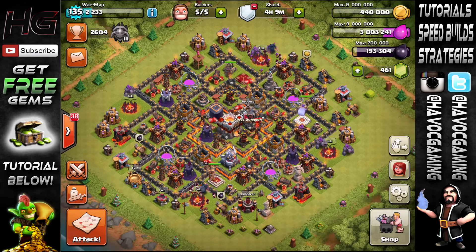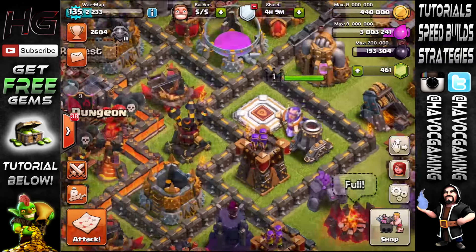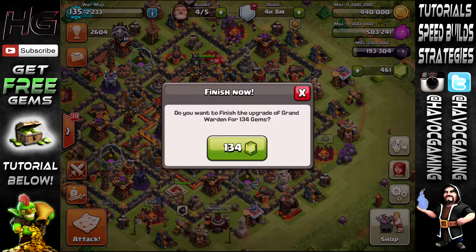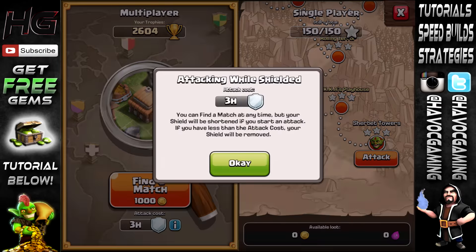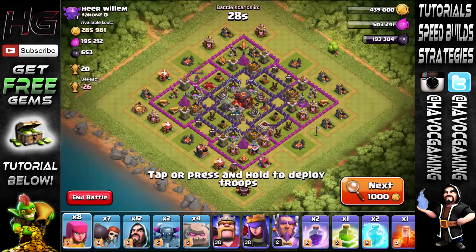That's pretty much it — save. Looking good so far and we have our first Town Hall 11 base. I hope you guys enjoyed all this upgrading. The Grand Warden is only level 1 but we at least got him and that's the most important part. Oh, I actually forgot — I'm gonna do a raid. I almost ended the video but let's find a match. A note says your shield will be shortened if you start an attack, but okay, let's go.